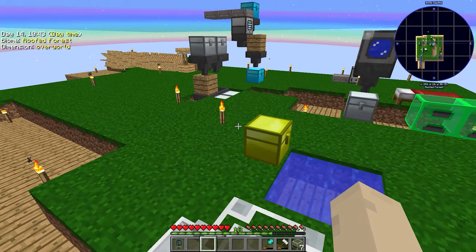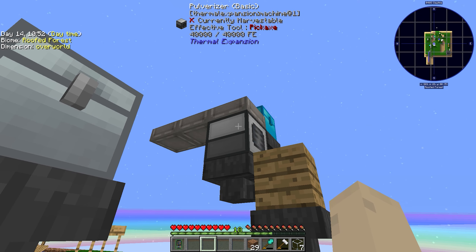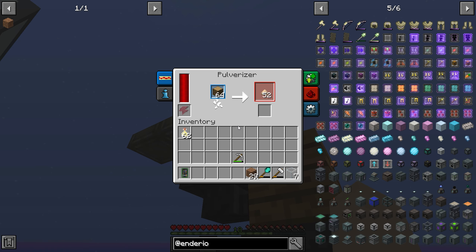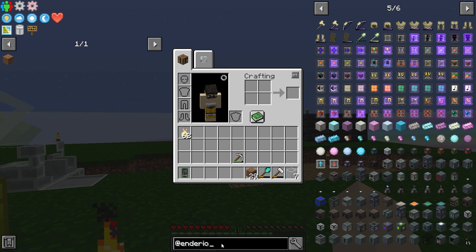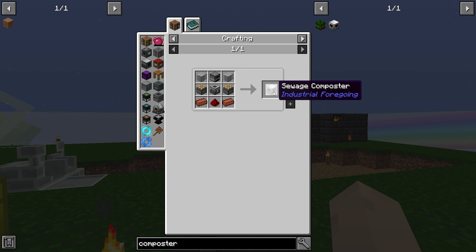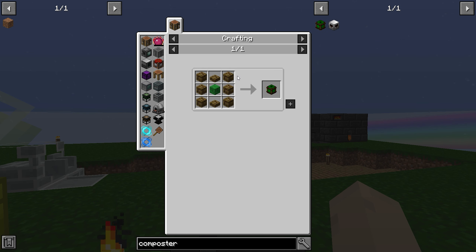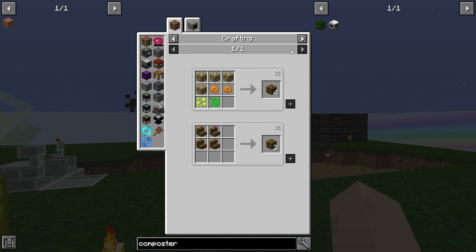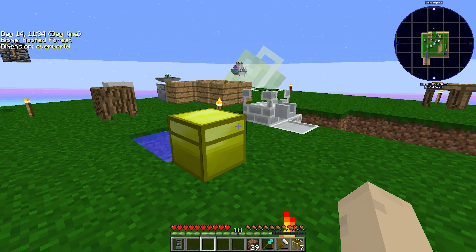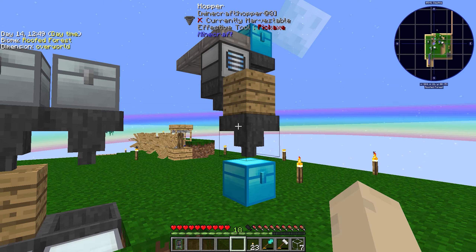I need the dirt for that. Dirt is automatically getting made by a lot of wood, of course. This is extremely slow. Is there a composter? There is — sewage, no organic... what the hell is this? Tree resin, okay fine. No idea how to get it.